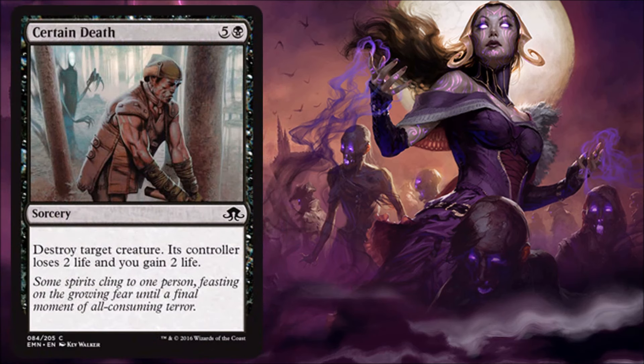Next we have Certain Death, and this one I'm not so high on. It's removal, and removal is good in limited. However, this feels like the removal spell you kinda have to play if you don't get any of the good ones. Sometimes you just need one, especially in sealed, and you throw it in there. But I really don't like paying six at sorcery speed to destroy a creature. I'd rather just have this cost five and not drain the life, or at least give it to me at instant speed. You'll play it begrudgingly if you have to, but there are so many good removal spells in this set.